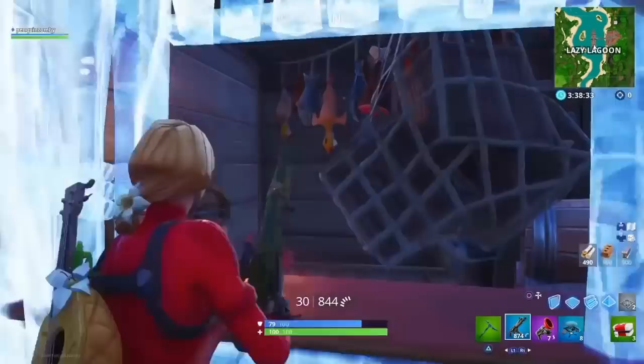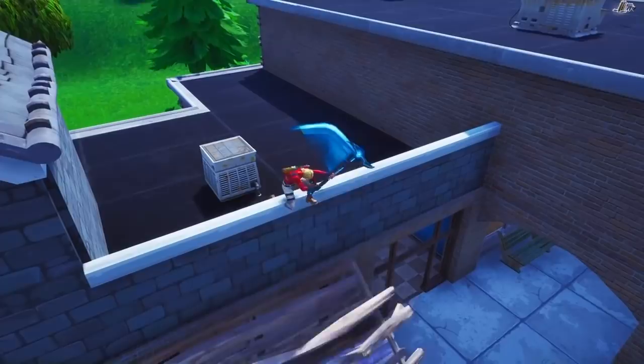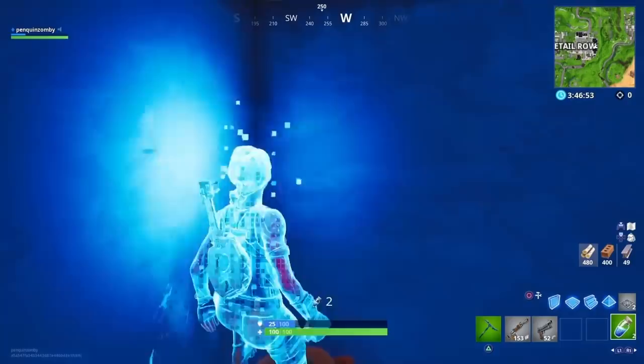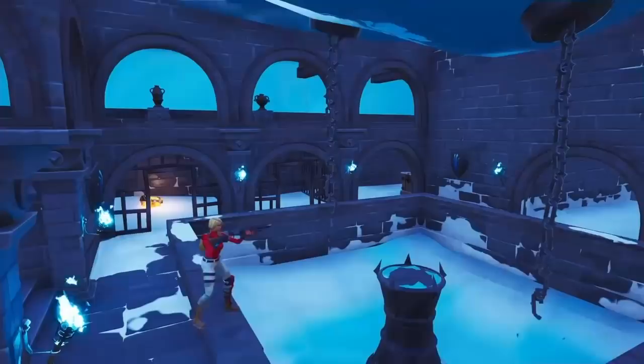This spot is in Retail Row — a lot of things have changed in retail, but this spot hasn't. You can just throw this roof piece right here and drop behind the stall and camp on top of the teddy bear so they can't see your feet. What makes this spot so good is that there's a chest spawn right in front of you. A great spot for an ambush.